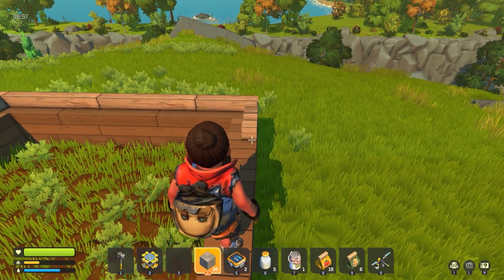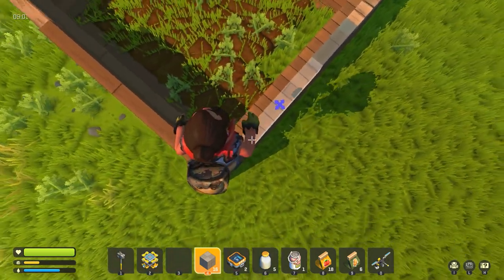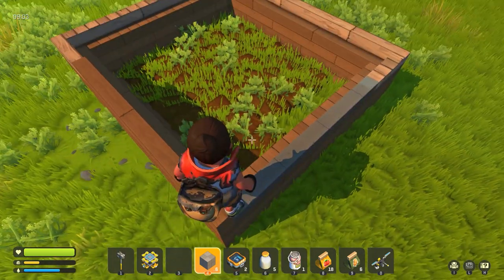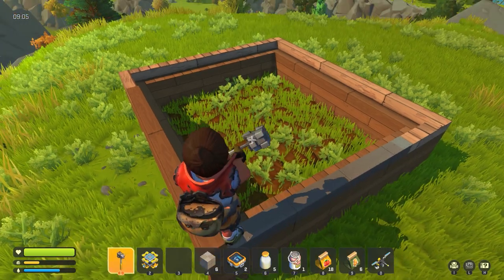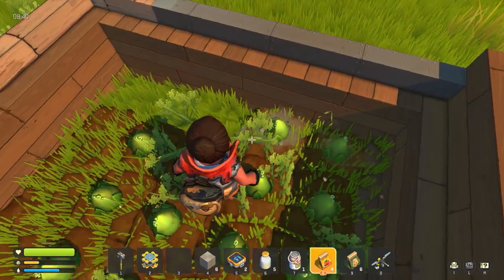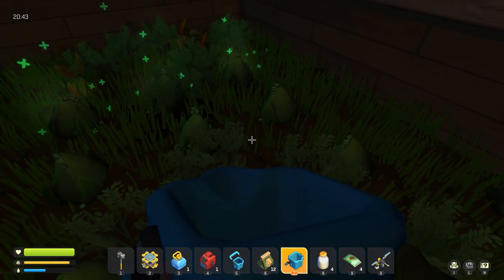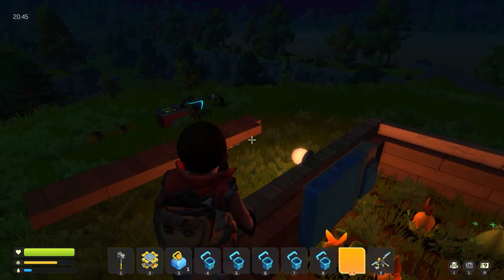If you aren't really aware of how to build a farm, you should build a barrier around your crops because they will get attacked by bots every time the timer on the crops hits zero. You're also going to want to put fertilizer down and then plant your seeds. Don't forget to water each individual crop, and if you have it, the fertilizer spray really helps.